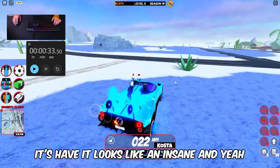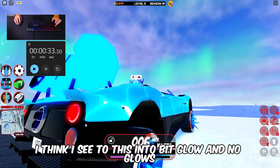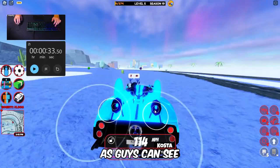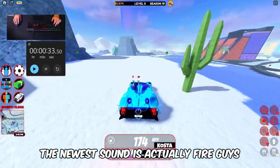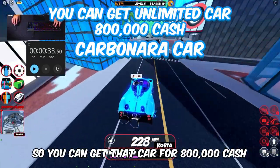Look at the lights here — I think there's a red light and two-bit glow. Look at the fire effect right now as you guys can see. The sound — the newest sound is actually fire guys, wow. This is actually cool, very drippy. You can get this car for 800,000 cash.